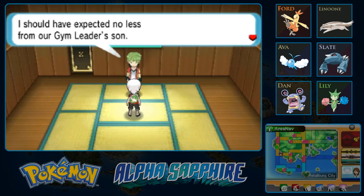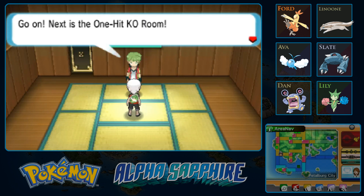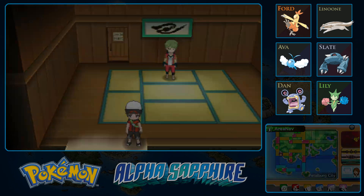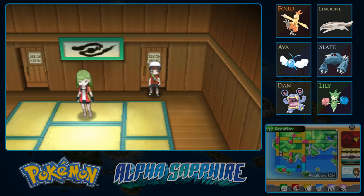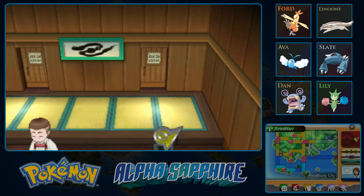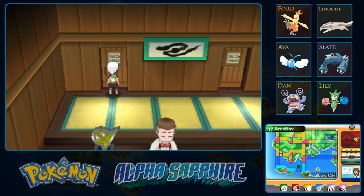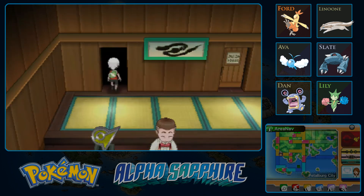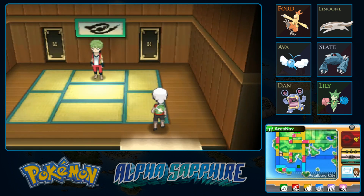I should have expected no less from our Gym Leader's son. I lost because I didn't put in enough effort. Next is the one-hit knockout room. I'm going to backtrack a bit and try the other route. I think it goes like — there's one room here, two rooms in the next area, three rooms after that, then back to two, and Norman the Gym Leader is in the last single room again. It's kind of like a diamond shape if you can picture that.